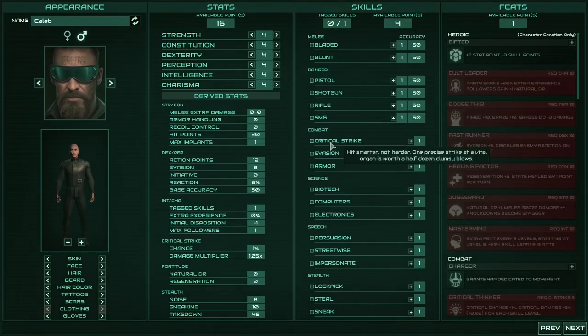The combat is still based on the same principles of critical strike, evasion, and armor - you can specialize in either evasion or armor, or possibly both. Then we have speech skills: persuasion, streetwise, and impersonate, which are actually very similar to Age of Decadence. And then stealth skills: lockpick, steal, and sneak. And then science skills: biotech, computers, and electronics.